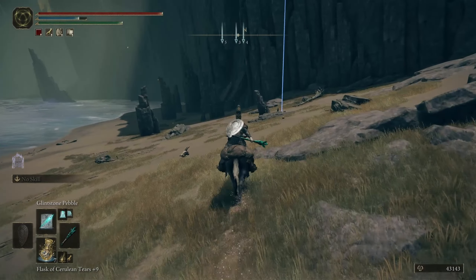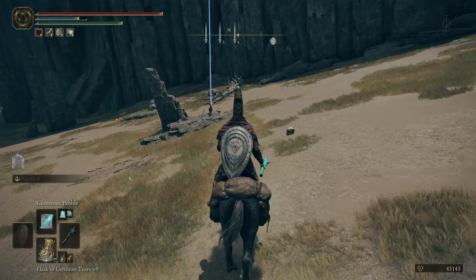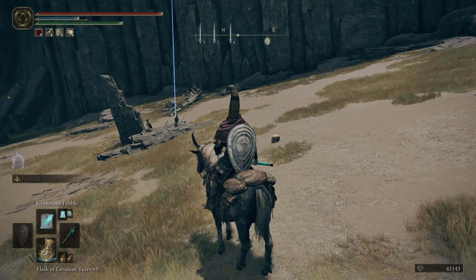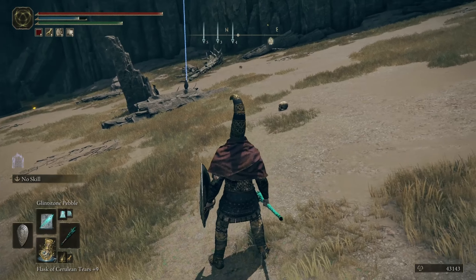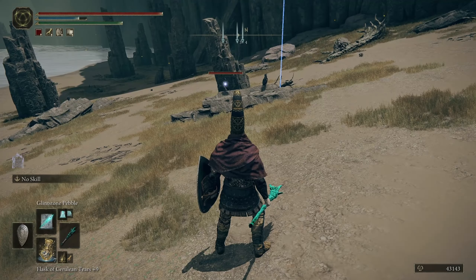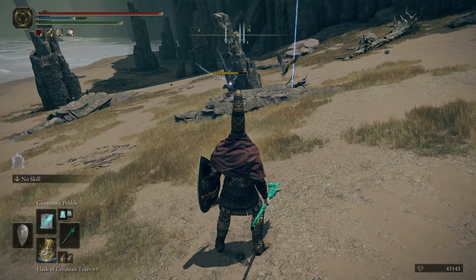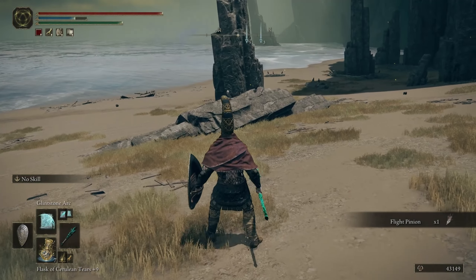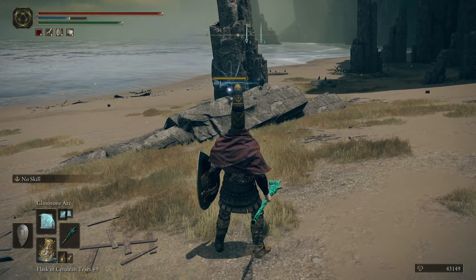Head over to the right, heading more north. You'll come across the first section where you have to kill these birds - they look like penguins. It's best to take these out with ranged attacks. Interesting note if you're a spellcaster: single-target attacks like Glintstone Pebble alert the birds and they run, but an AOE spell like Glintstone Arc doesn't alert them for some reason.